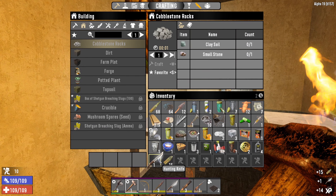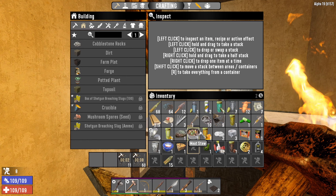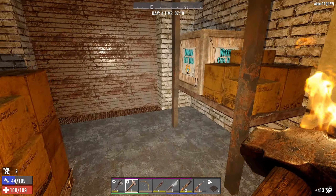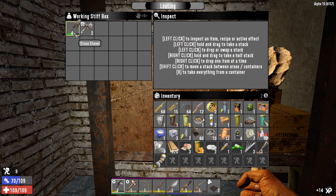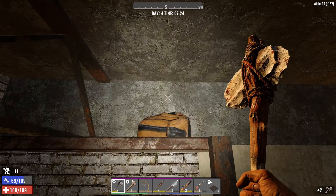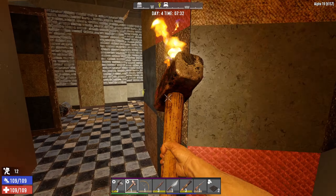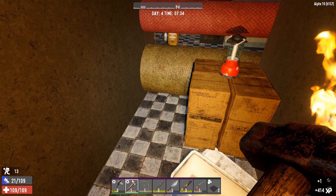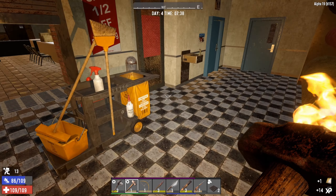We're just going to scrap that hunting knife because we've already got one and it's not worth repairing either - makes a little bit more room. Are you a sneaky little devil? We've got a working stiff crate. Is that a better shovel? I think it is - our one's a level three so that could be useful. A little backpack up here - out you come bro. Scrap that chair, we'll get a decent bit of iron out of that. Wasteland Treasures - we've already read that one.